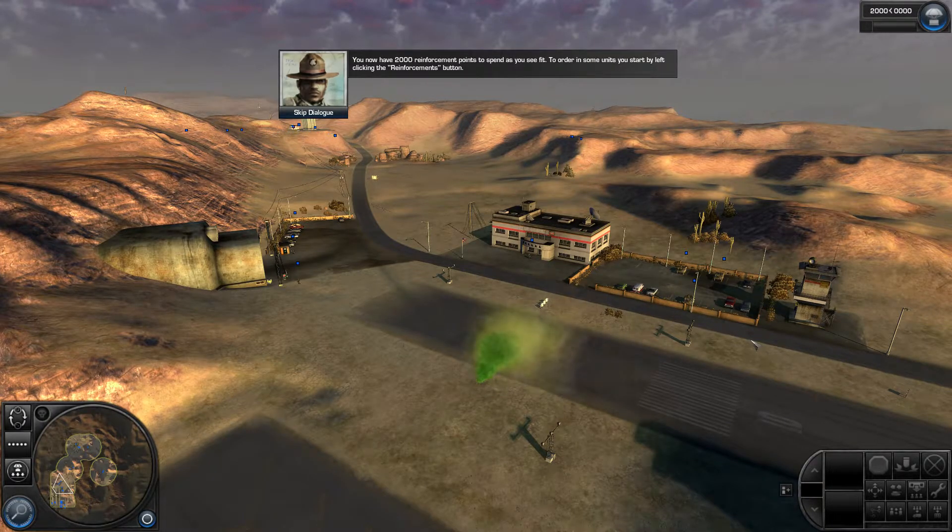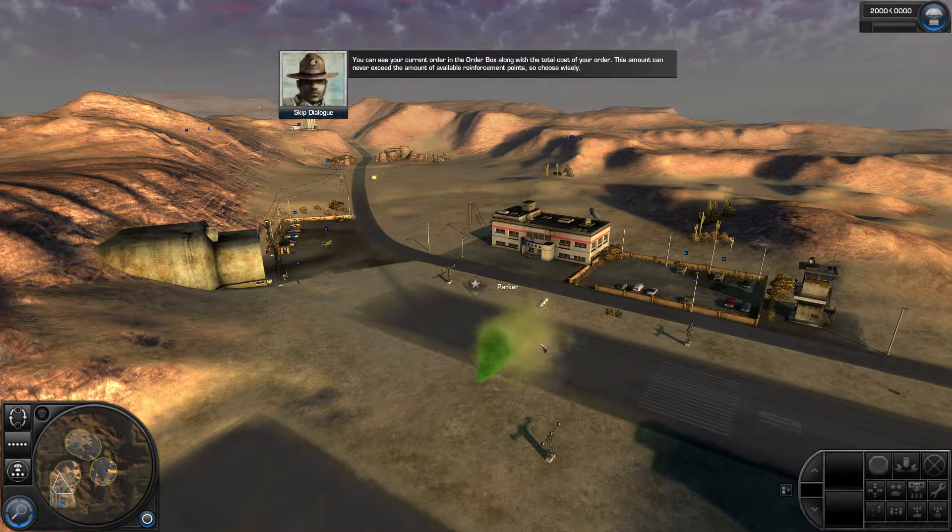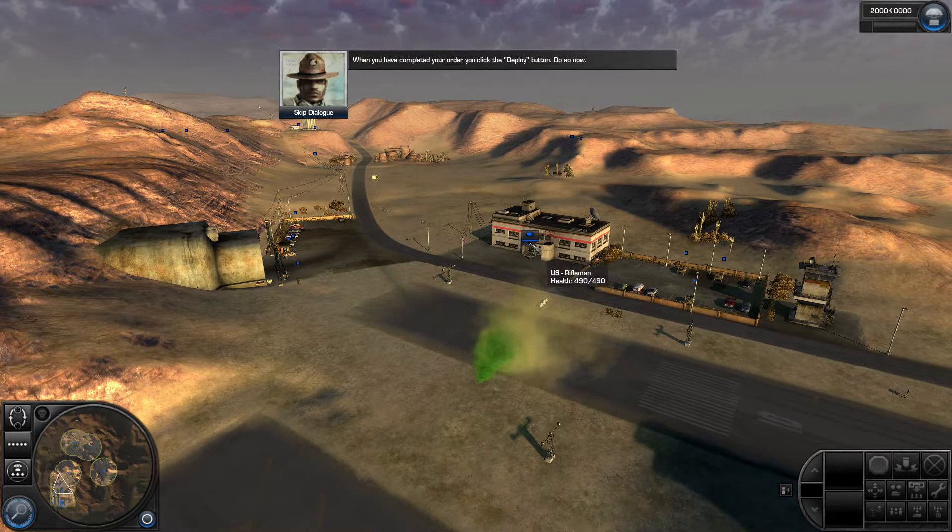You now have 2,000 reinforcement points to spend as you see fit. To order in some units, you start by left-clicking the reinforcements button. Left-click on the unit that you wish to purchase. Clicking on the unit multiple times will add multiple units of that kind. To remove a unit, simply right-click on its icon or left-click on the unit icon in the order box below. You can see your current order in the order box along with the total cost. This amount can never exceed your available reinforcement points, so choose wisely. When you've completed your order, click the deploy button. Do so now.